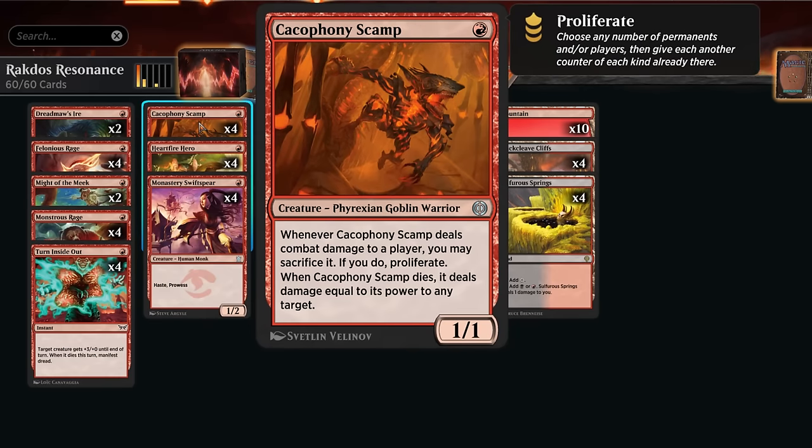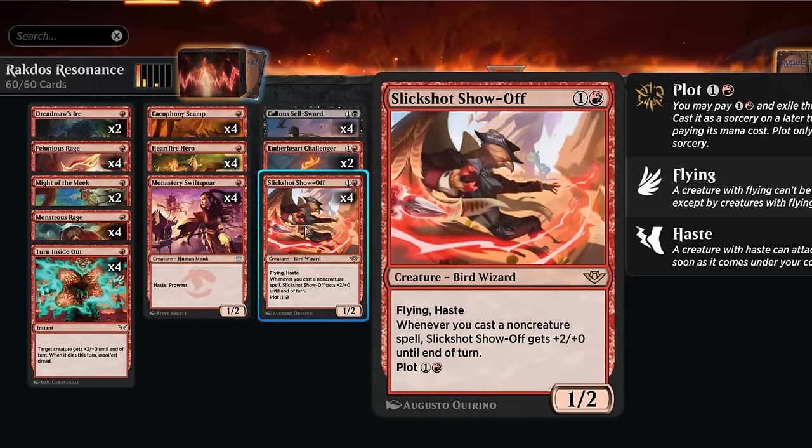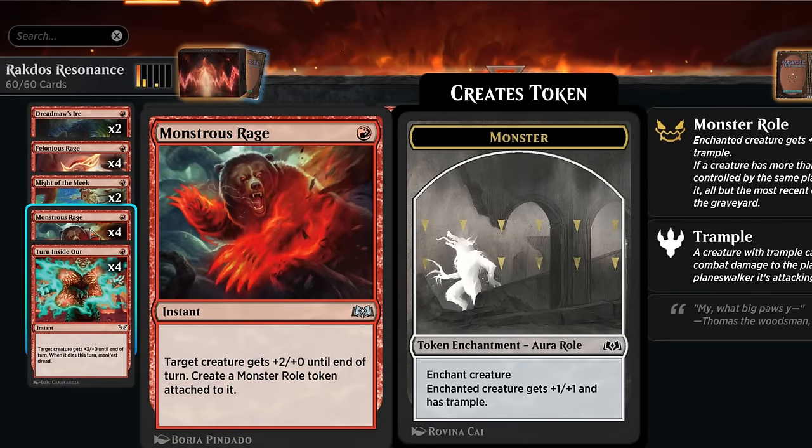You could also get there with Scamp and two pump spells, since if Scamp hits the opponent you can sacrifice it and deal damage equal to its power. Turn Inside Out plus another pump spell can get there too. There are a lot of different permutations that can now set up a turn-two kill thanks to Leyline of Resonance. The rest of the deck has powerful creatures: Monastery Swiftspear, Slickshot Show-Off which gains power when you cast instants or sorceries, and Challenger — another haste and prowess creature. Plenty of ways to enable Valiant and find additional cards, plus Monstrous Rage, which gets more exciting with multiple creatures in play to get more monster roll tokens.